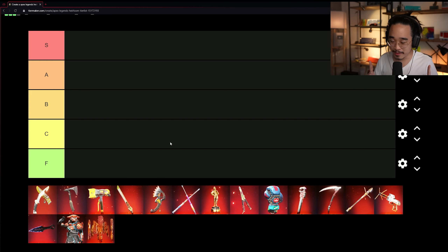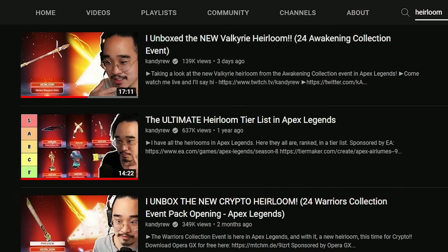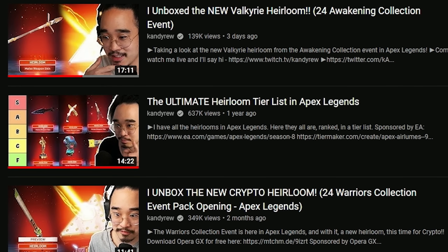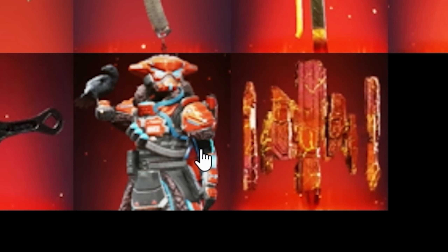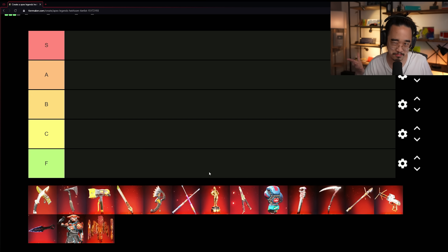Welcome back to the channel. We're doing another heirloom tier list video for Apex 2022 edition. Pay attention to the date because if you're watching in the future it might not have certain heirlooms. We've done one of these videos about last year but there have been quite a number of new additions. We're not going to go in chronological order, and I am going to include the heirloom shards and the Bloodhound mythic heirloom skin.